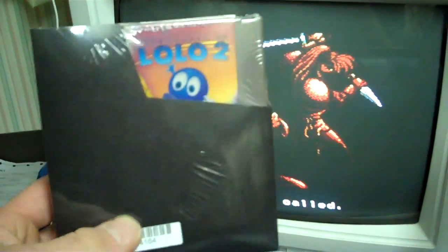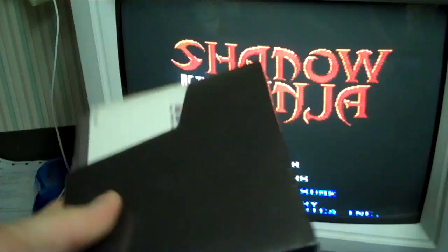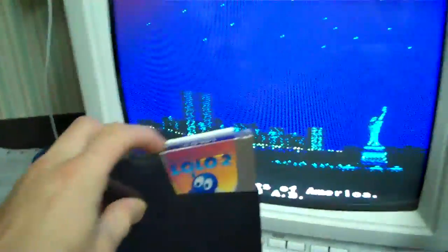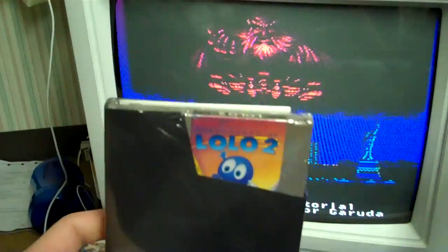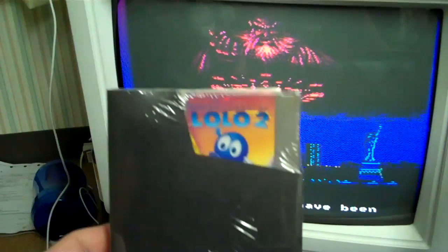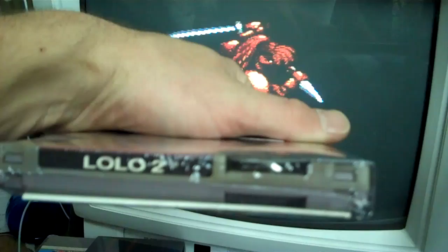One of them I got was Lolo 2, and this one actually came with a manual. It's wrapped up here nicely — they clean their games really well. That's Adventures of Lolo 2. I rented this game, and I rented the third one too. I even owned the first one at a point. I love the Lolo games — really good puzzle game, one of the first puzzle games I really ever played, even before Tetris came around.